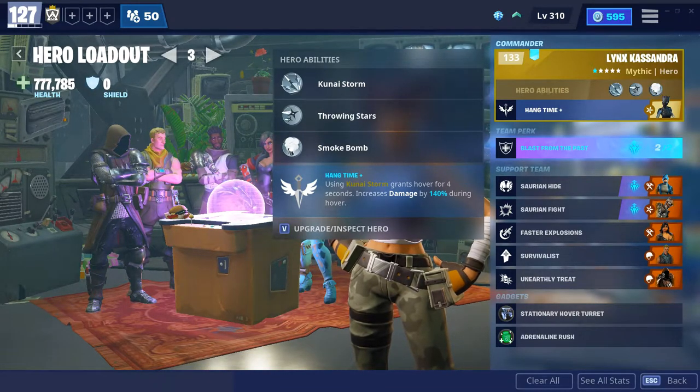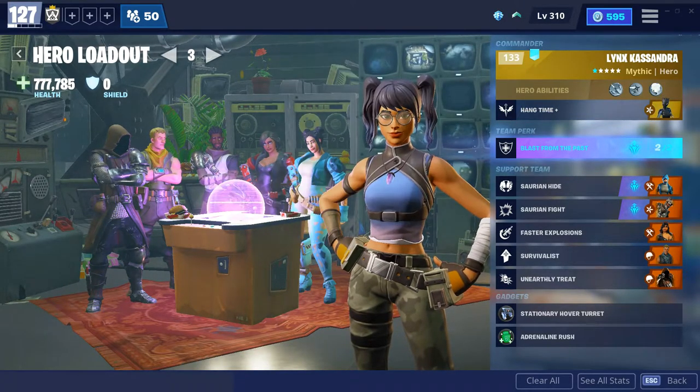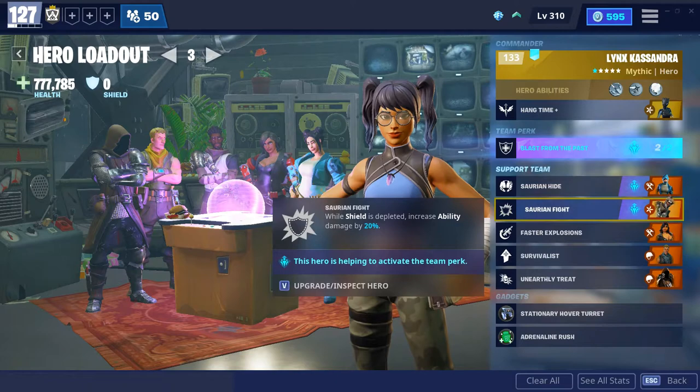I just had a spare hero supercharger lying around, so I was just like, free health. Along with that, Blast from the Past, obviously. I want my health tripled. Saurian Hide increases my armor, goes along with Blast from the Past — not very useful.